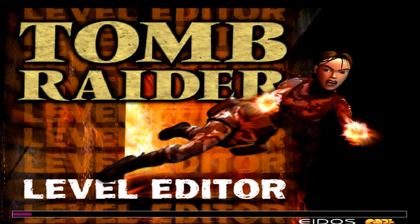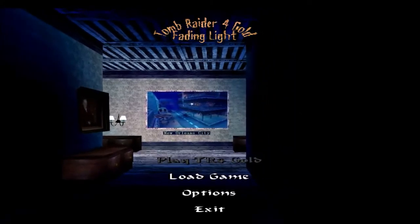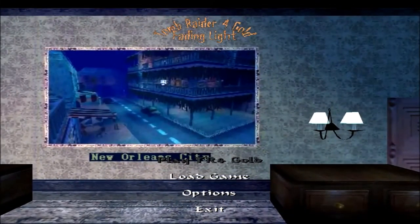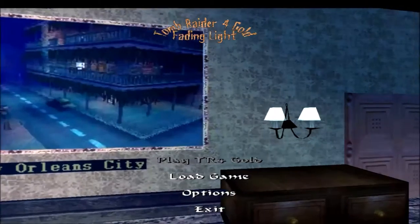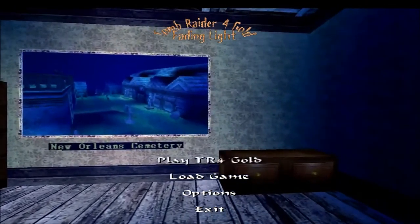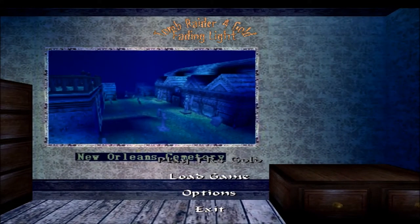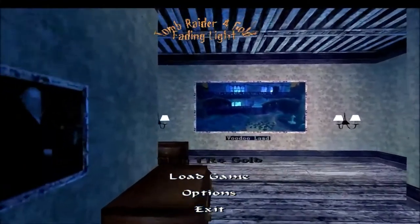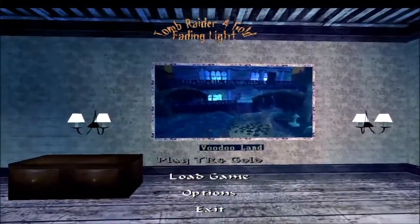Hello, welcome back to Fading Light. I'll let this thing run - it shows us all the levels in this game. There's New Orleans City, that's the cemetery we've just done. Rudoland is the one I'm going to go to now.